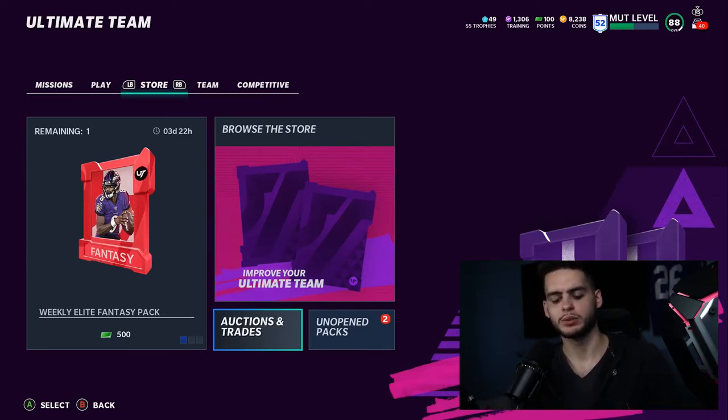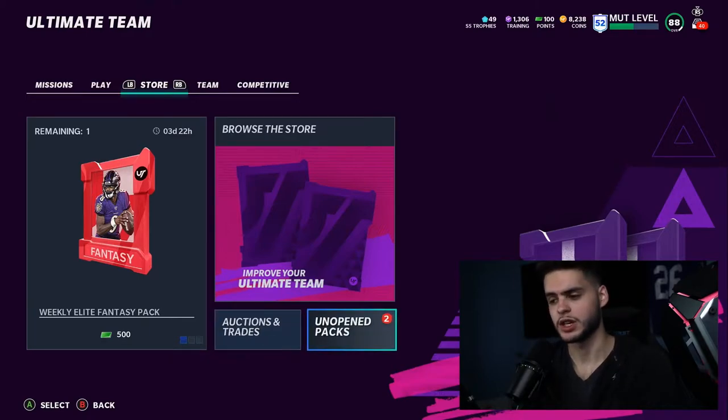What's going on everybody, it's Poodle back with another Madden Ultimate Team video. Today I'm going to be going over the best free 96 overall player to choose from the free agency program. If you guys didn't already know, the free agency program did drop this morning. Go check out my morning video where I went over the entire free agency promo — the free players, fantasy packs, masters, heroes, just about everything you need to know.